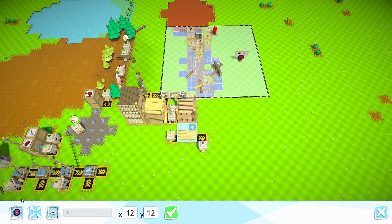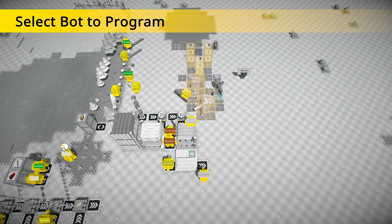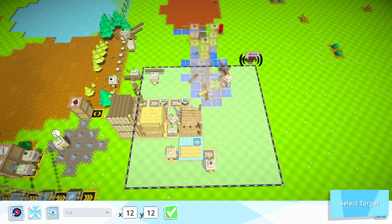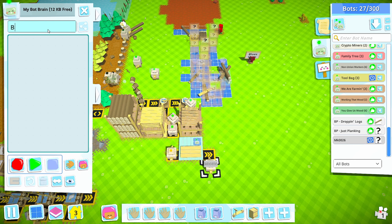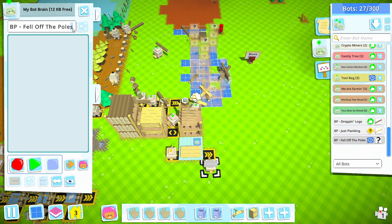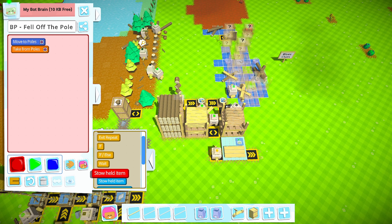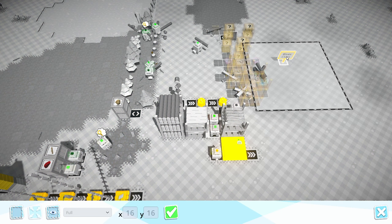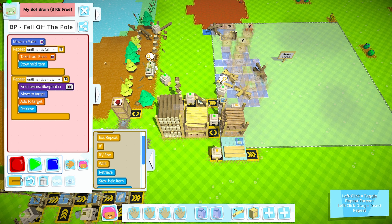Set the log bot locality to Blues Clues - that's good. Then the plank bot - record this, select target, Blues Clues, go have fun. The last one will be the pole bot. You're going to come over to the poles, take and stow until your hands are full, then come out here into this locality, retrieve and do this until your hands are empty, and go forever. Have fun.